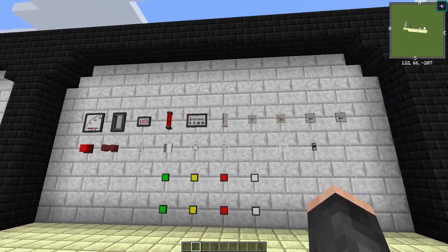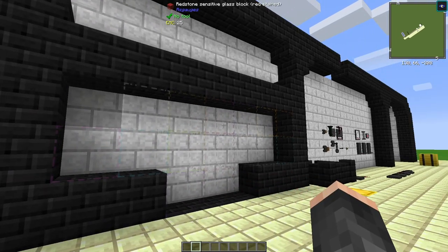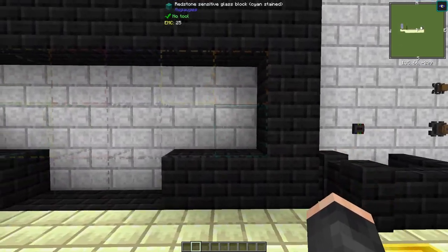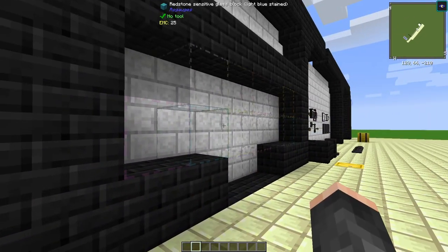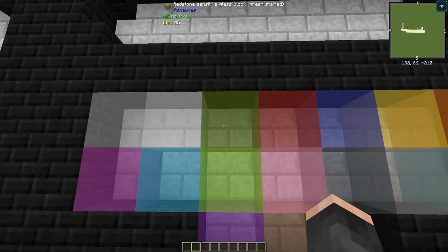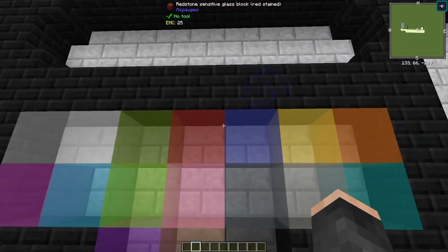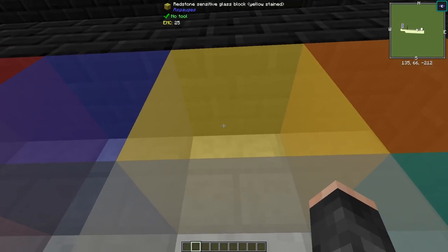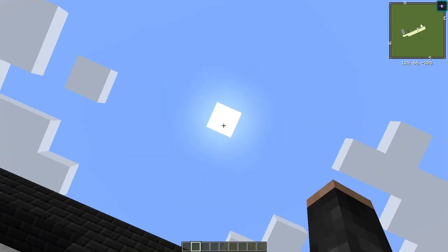Next up we have redstone-sensitive glass. There's normal glass and stained versions of all colors. As you can see they're all see-through, but when powered via redstone they turn a different shade and actually emit light in that color. That can be used for so many different build ideas — I'd definitely use the yellow ones because you can see through it and it emits light.